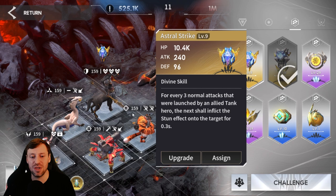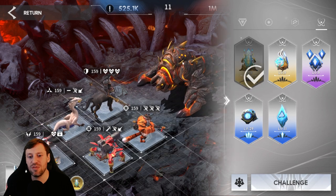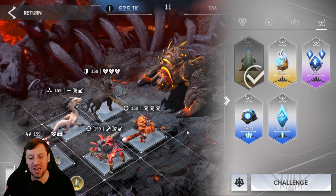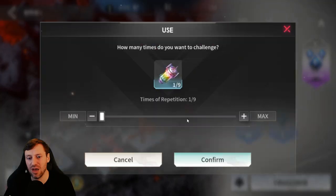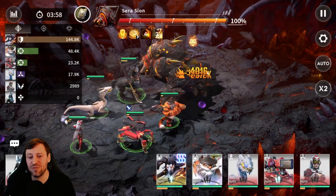Then we've got Scholar's Monument: whenever an allied hero sustains a critical hit from the enemy, all heroes recover 1% of their max HP. This is an amazing prototype — if the boss crits us we're constantly healing up, and it really helps Serena keep the team alive. So we're going to put all nine into the boss and go full auto.